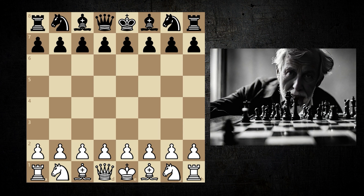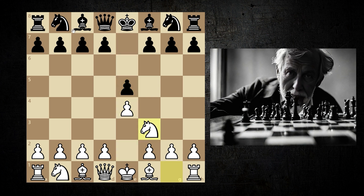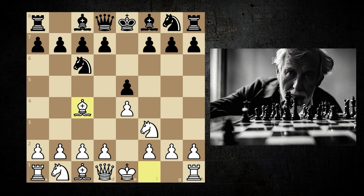The opponent playing white is anonymous and moves e4. Blackburne responds with e5, knight f3, knight c6, bishop c4. White chooses the Italian opening with bishop c5. This variant has continuation options such as c3 and d3. There is even the Evans Gambit where b4 is played, but his opponent chooses the bishop f7 sacrifice.